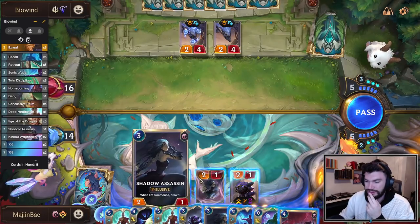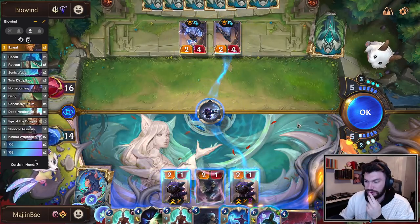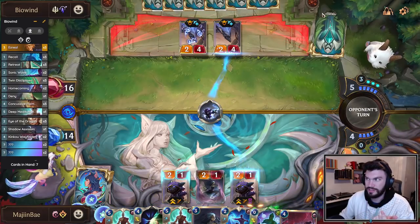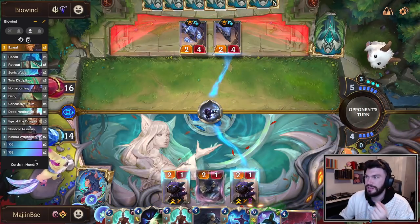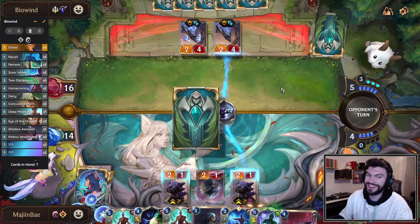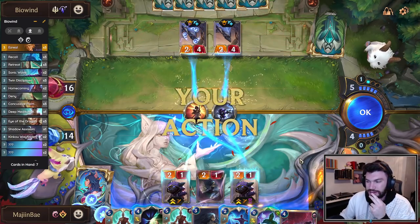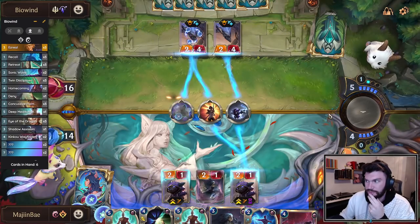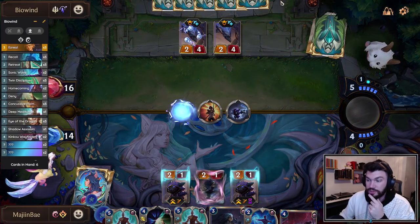However, I could get pretty tricky by going Lightning Rush first. Now, if our opponent stops this, it's not the worst thing on the planet — they're just single combating the ephemeral Kennen. But if they don't stop it, I just get to play Kinkoo Wayfinder and get two more Kennens. Let's see if our opponent's willing to trade or if they'll use a spell. They are willing to trade — that's fine.